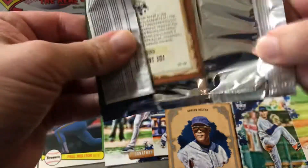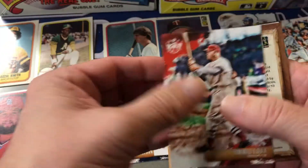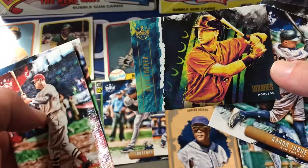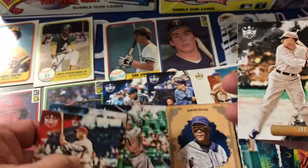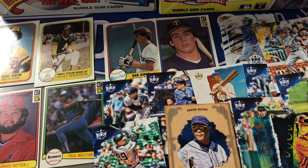Last regular pack, and then we get the special pack. Jimmy Foxx, JT Realmuto, Kyle Tucker. That's the second time I've gotten one of those. Aaron Judge — nice. And another Joe Jackson card. Let's see what's in the extra pack.